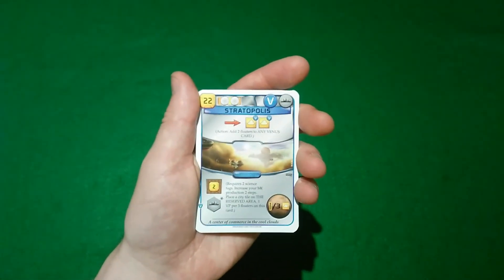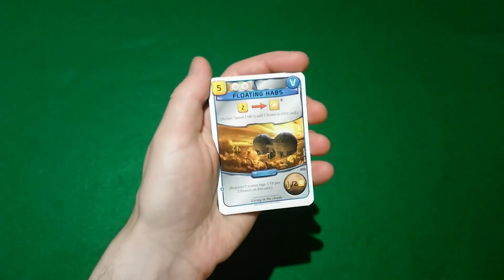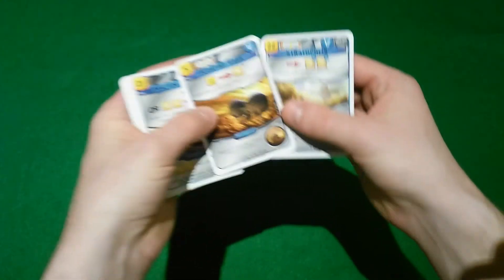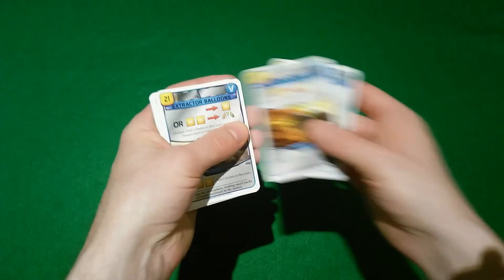Aside from augmenting other strategies, the major strategy in Venus revolves around floaters, which are resources that you add to a card — just like an animal or microbe resource. There are two cards that accrue victory points for floaters: Stratopolis, which gives you one victory point for every three floaters, and Floating Habs, one victory point for every two floaters. These cards also let you add floater resources to themselves or to other cards.